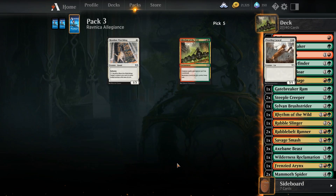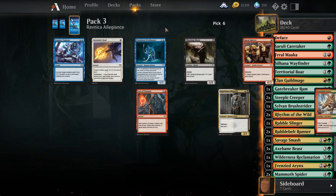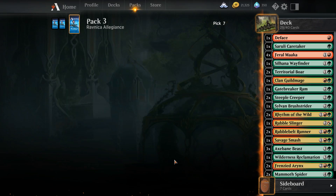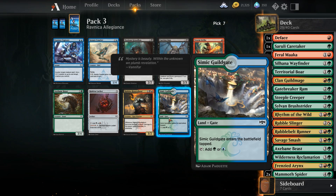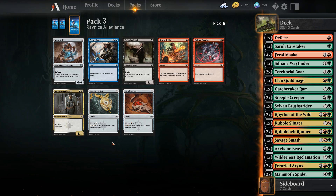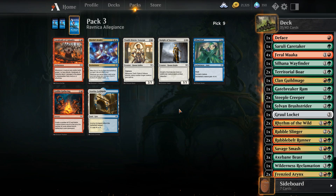We'll grab that because it could be useful. We got another Riot - we'll grab that. That's an instant grab. We're grabbing that. You know what, we're going to grab this skill gate. I think we go Gruul. There's anything here I want - I think I'll just grab the Gruul locket because it can do our colour fixing.